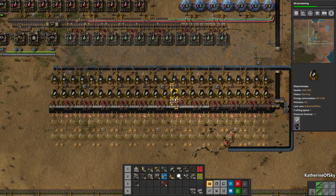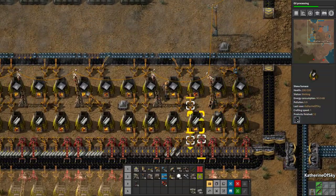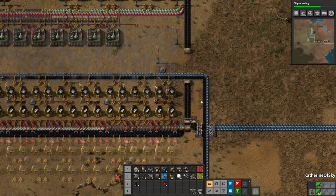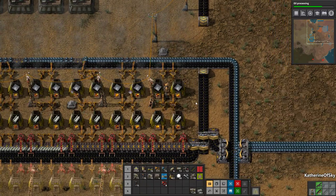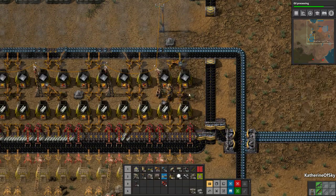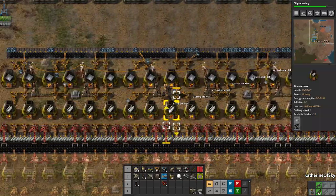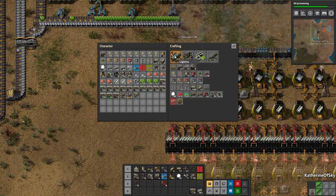I kept putting off talking about steel until we actually had it. The thing about steel is that it takes five times as long to smelt as iron plates. It's essentially a one-to-one ratio — as you make iron plates and they get transferred to steel smelting, whenever this furnace has made five iron plates, the steel furnace will have finished processing one steel. That's just something to keep in mind.